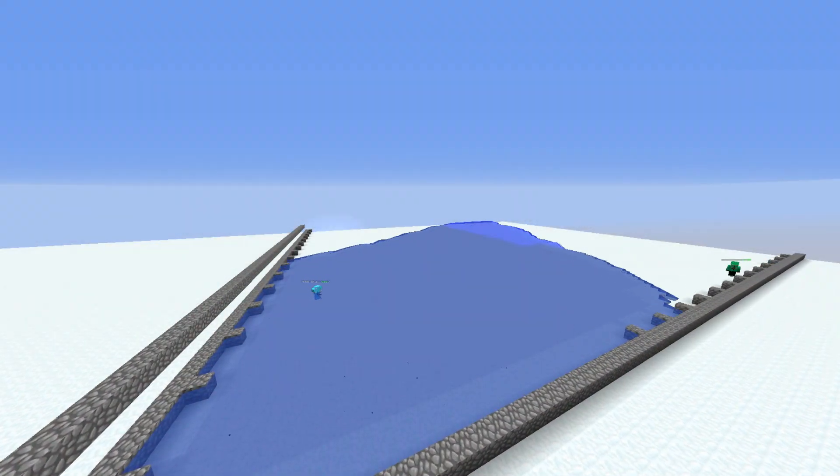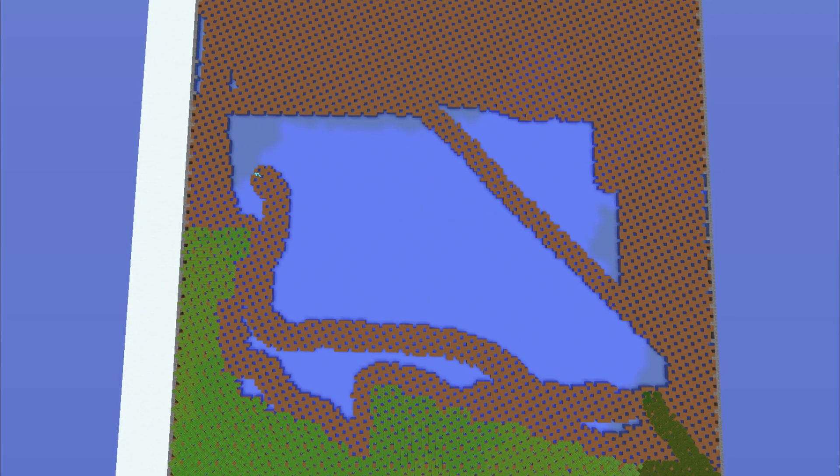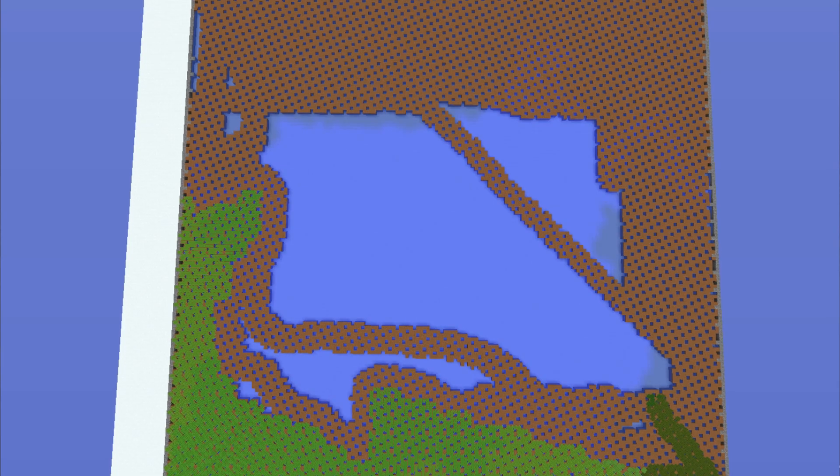Next up we went ahead and set up ourselves a sugarcane farm. I mentioned this in the previous episode but sugarcane is definitely the best way to get started here on the server, because you're gonna be making a lot of in-game money which you can later use to gen walls for your base or buy spawners. We are printing in this farm right now.